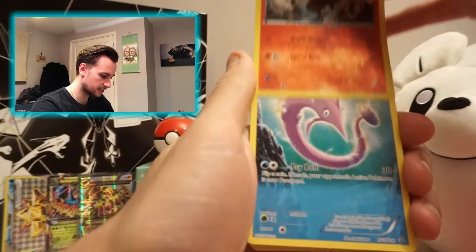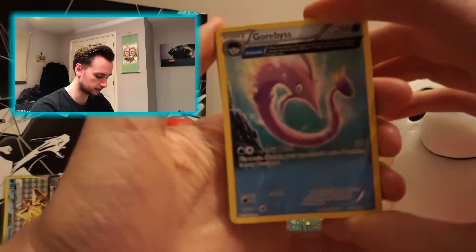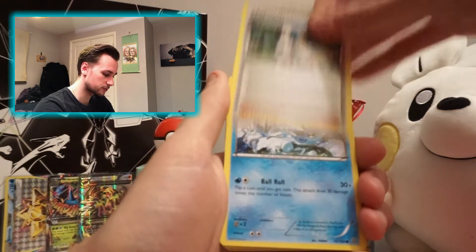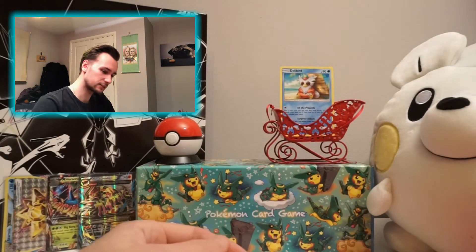Our rare card today is a Garbodor — sort of like a half-art card, so nothing particularly special there. Another Combusken, and then a Lombre. Teammates, which is a good card, and then back to Seel. So nothing today, guys.